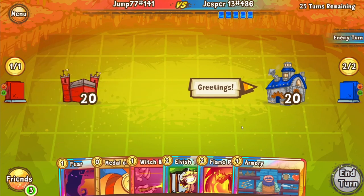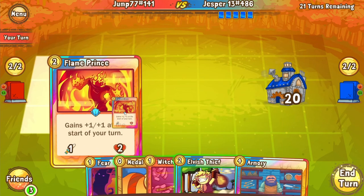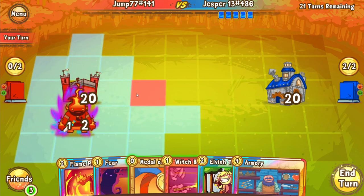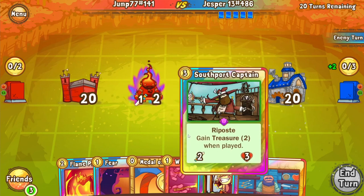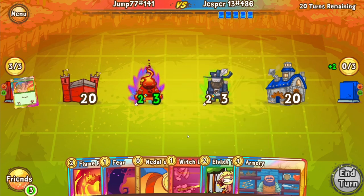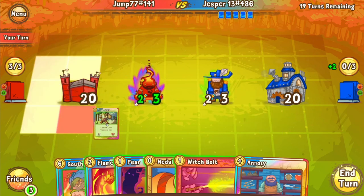He's just going to pass. We're going to give up the early aggression and play more for the long game. Another flame prince coming in. Not playing flame prince on turn one is a little bit interesting, just because flame prince grows and grows and grows, so the longer you have it on the board the better. We see a southpork captain from Jasper.